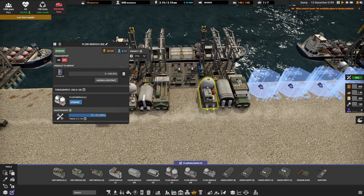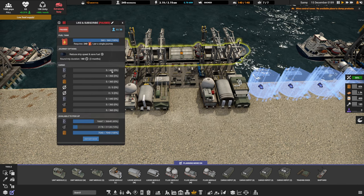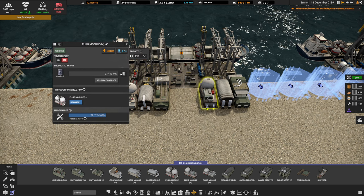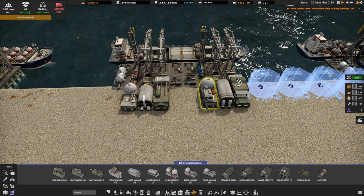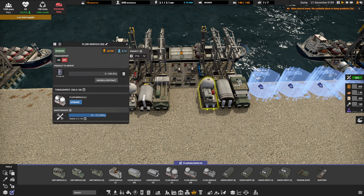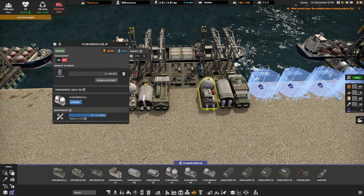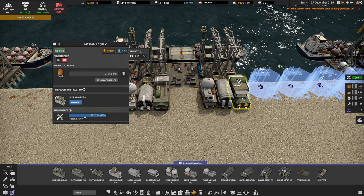When we upgrade to the medium modules, the medium modules are going to move at 220 items per month, which means that we're going to unload the ship in two months. On top of that, they have enough of an internal buffer that they can actually move the whole contents of the ship into their internal buffer, which means you don't have to make sure they have somewhere to empty straight away. But obviously you probably want them to empty out so you can use that material rather than leaving it in the internal buffer. They're going to take two months to completely empty.